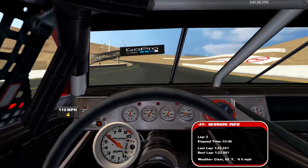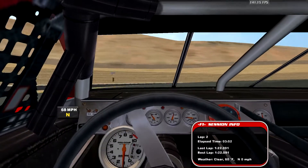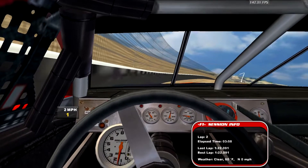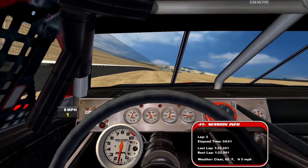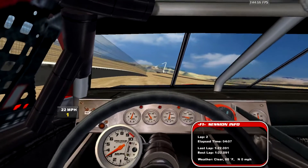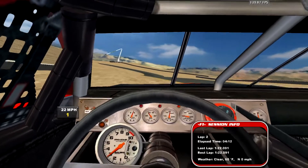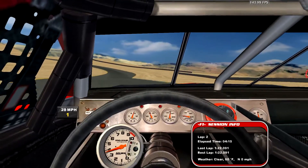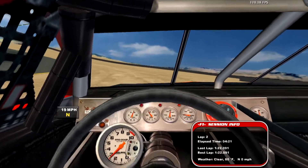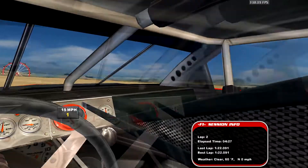One thing to note about this track is that the custom textures have a better quality than the last track. Of course, I'd like to see on the other side of that wall, which we can do in a moment. The MIP priorities seem to be pretty good.